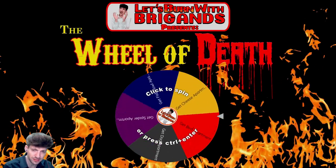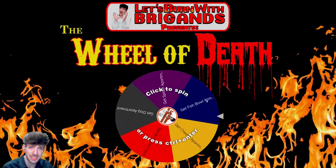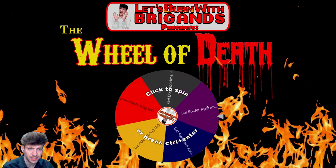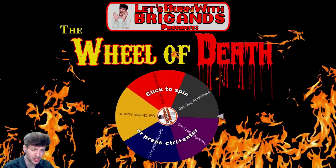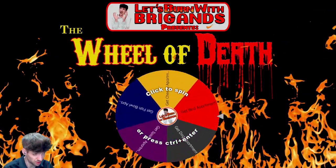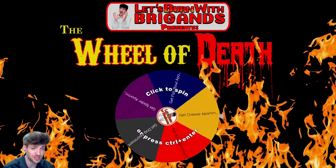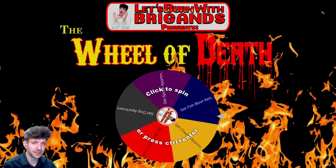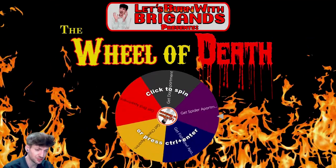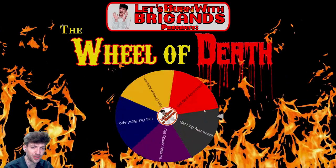We have a fun wheel set up here for Alley Cat to dictate the Let's Burn rule for the evening. Every time I reach for the progressively spicy hot sauce, our rule is going to depend on which apartment we pull from the wheel. There are five apartments in Alley Cat: the cheese apartment, the fishbowl apartment, the spider apartment, the dog apartment, and the bird apartment. Let's see which one triggers the rule.